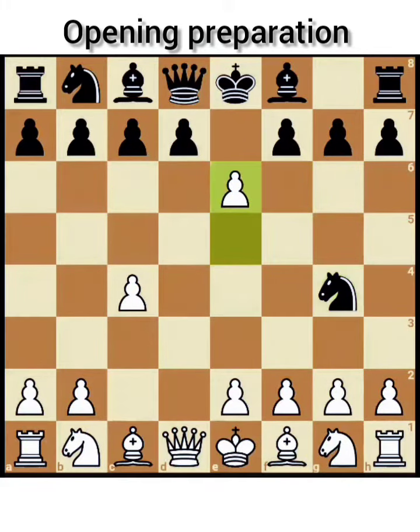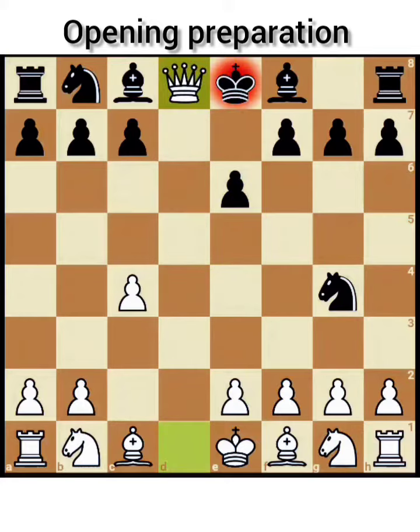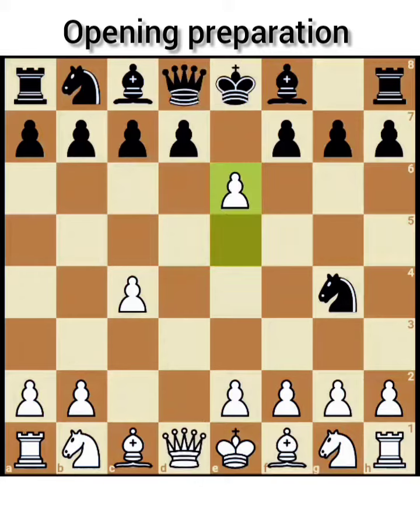Let's try something different by playing e6. Now if black captures the pawn by dxe6, then the white queen captures the black queen on d8. After Kxd8, the black king loses the ability to castle without much development. Therefore, fxe6 is the normal response.